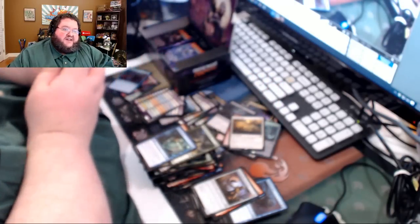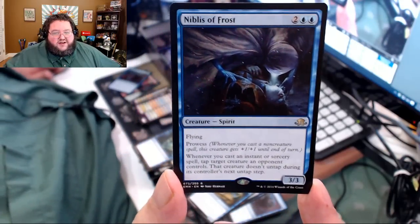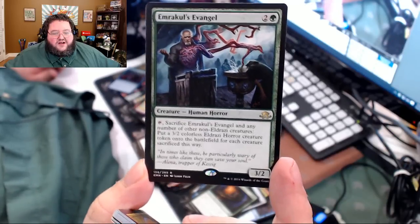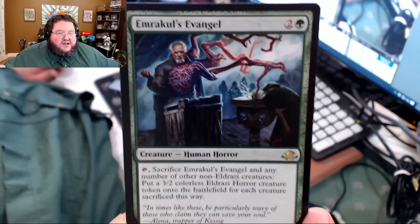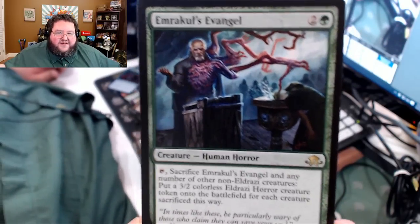I was just getting my ass beat — there's so many zombies, and did you see there was a vampire? Part goat. Eldrazi everywhere — oh lord. Nibalus of Frost — four casting cost, 3/3 flying prowess. Whenever you play an instant or sorcery, freeze a guy. I like that card — I had him in Limited. While I only went two and two at my pre-release, I had a lot of fun with him. Just a very fun card. Look at the art of this set — this is some of the best art in fantasy history.